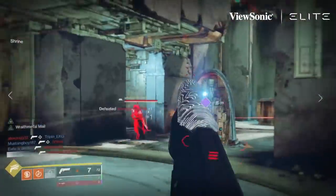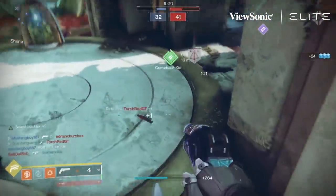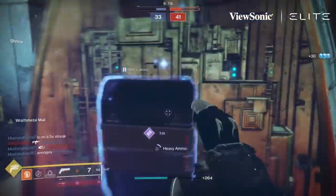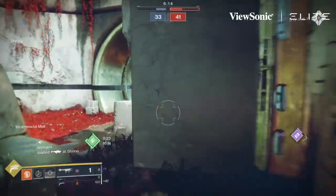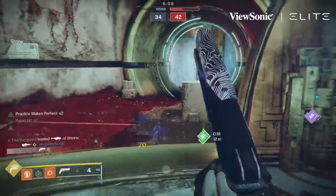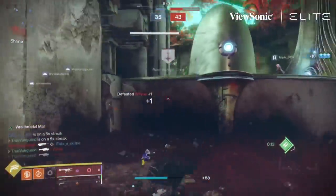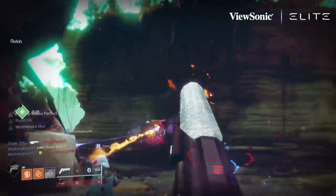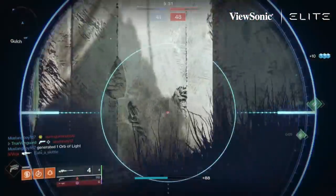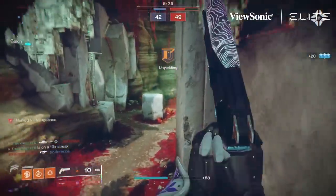Let's talk about the gun specifically. It is an Energy hand cannon — a 140. Stat-wise it's very similar to an Ostringer, with a little bit better recoil direction and a little bit better aim assist. It's akin to the Ostringer but it can roll some unique perks that the Ostringer cannot, including Rapid Hit and Swashbuckler — and those are the two perks I got on mine, which is what you're seeing in all the gameplay here.